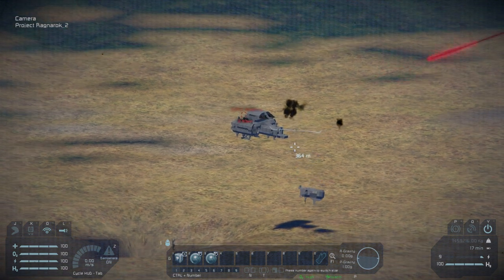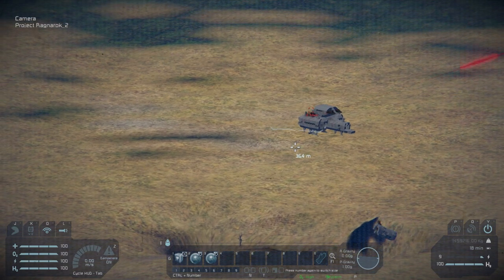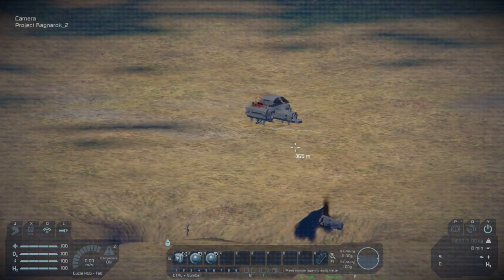Well, that looks like it severed the ship in half. We've got another lock — it looks like it's still airborne because all of its thrusters are actually in the aft section of the ship. Let's fire another missile.